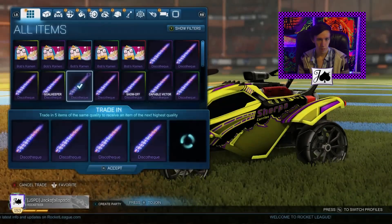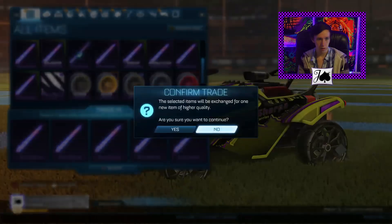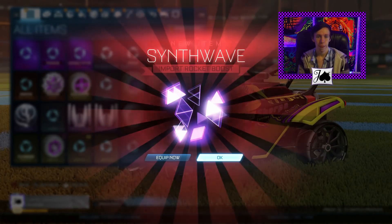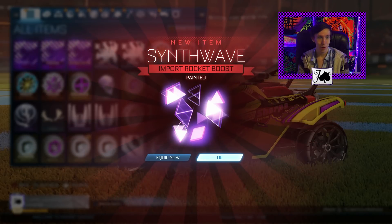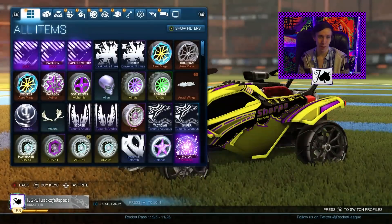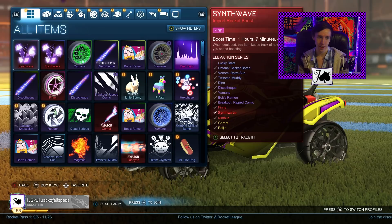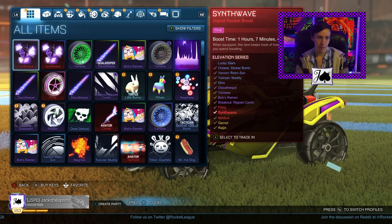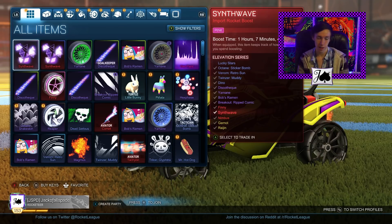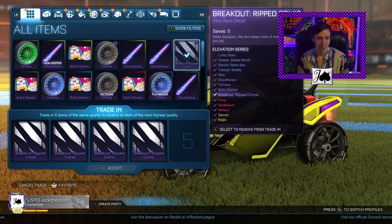It would be nice if we could get something else — we'll see. Five regular Discotheques for this one, so please wish me luck. Oh my god, painted again! Literally back-to-back painted Synth Waves. Let's see what color that one is — it's going to be pink. That's one that I don't have yet. Obviously it's not the greatest, but it's another one to add to the collection, and getting them back-to-back like that was pretty darn cool.